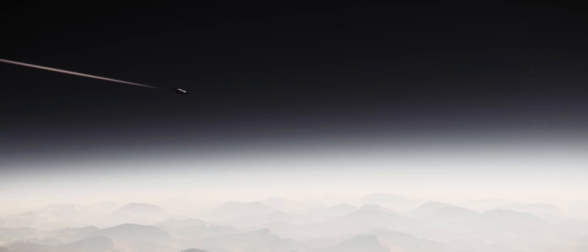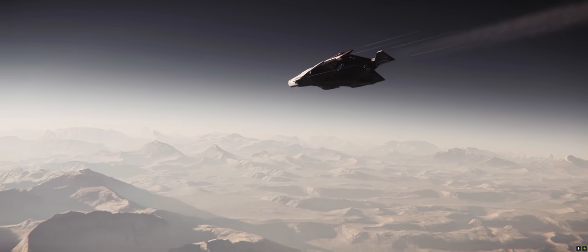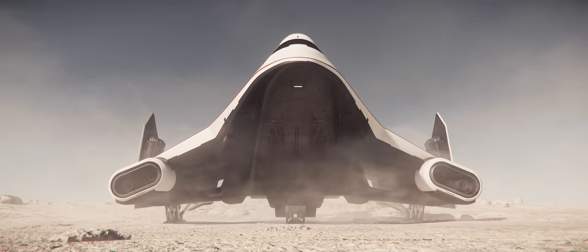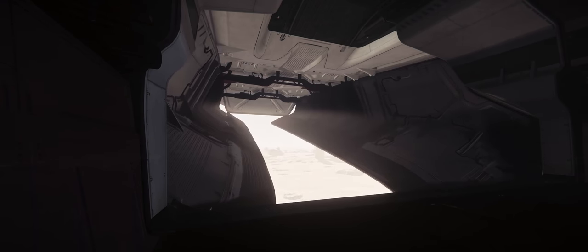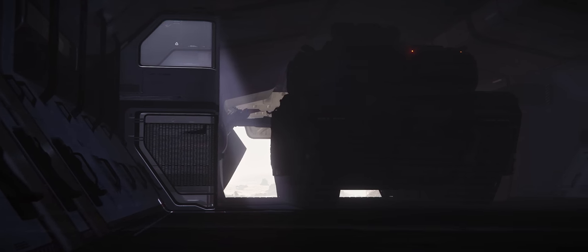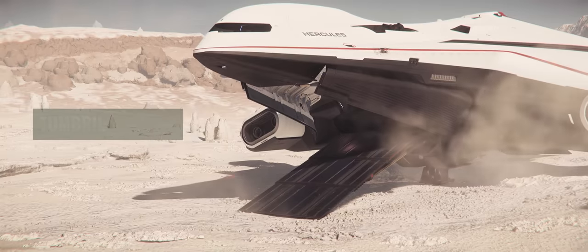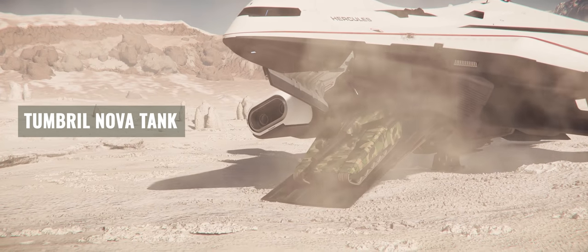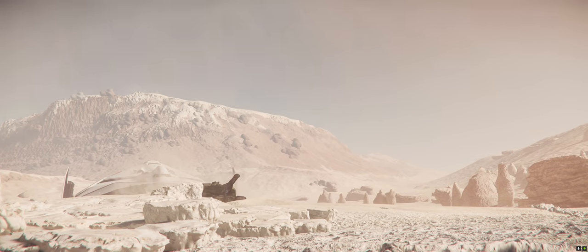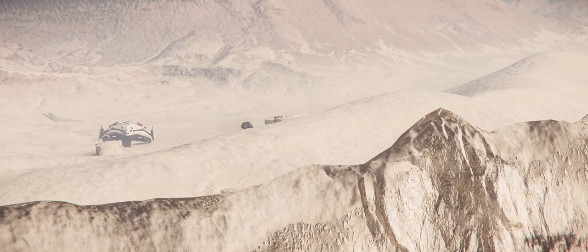For frontline support in Star Citizen, few ships come more to mind than the Hercules from Crusader. But this video is not about that — it's about what it can carry. For those times where door kicking just isn't enough and you'd rather level the entire block, Tumbrel has a solution. It's called the Nova Tank, and it's Star Citizen's first operational main battle tank, making its way to the verse as of 3.13.1. In today's video, that's exactly what we're going to be taking a look at.